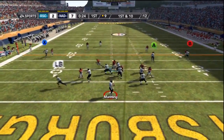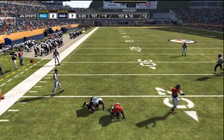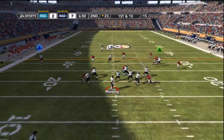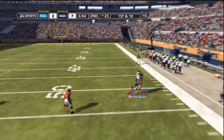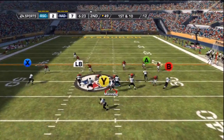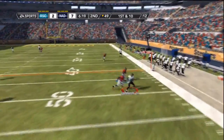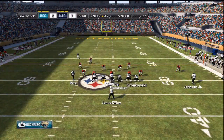Peyton Manning dropping back, throws it to Calvin Johnson Jr. on the curl route. My offense really needs to avoid any turnovers at this point. Play action to Jones Drew, Peyton Manning has all day to throw and hits Tony Richardson — the fullback making a big play in the passing game, which you don't see often. Peyton Manning drops back again, has all day to throw, and hits Calvin Johnson over the middle for a nice gain.